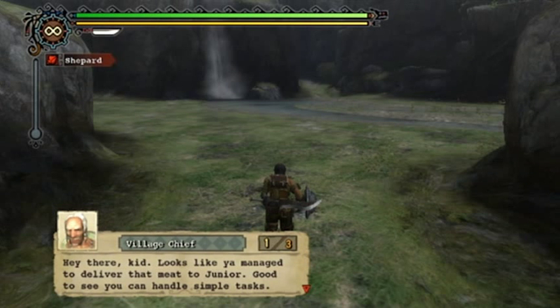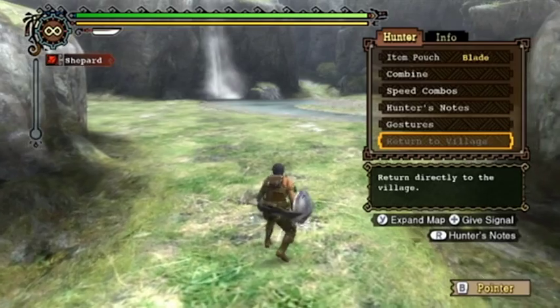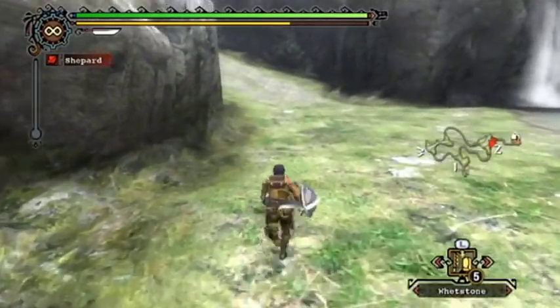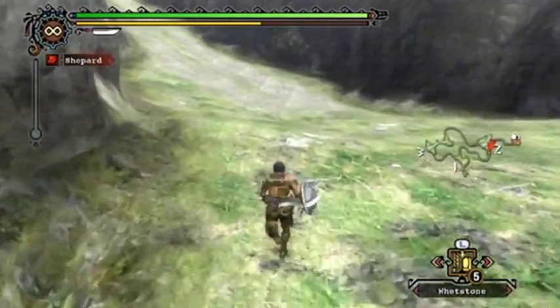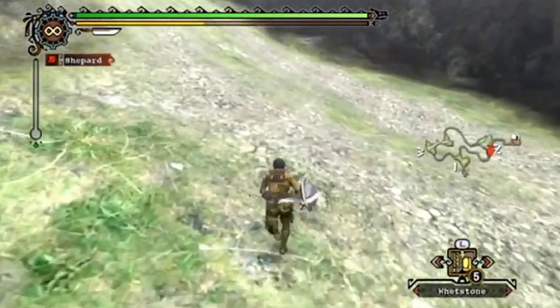The chief says: 'Looks like you managed to deliver that meat to Junior - good to see you can handle simple tasks. It's high time you return back to the village - look at area one on the map, see the icon showing the village gate? Use the bridge past the gate to return to the village.' You can return to the village at any time once you've finally set up the base camp and everything's all set. Until then we have to run back, but it's not that far of a run.